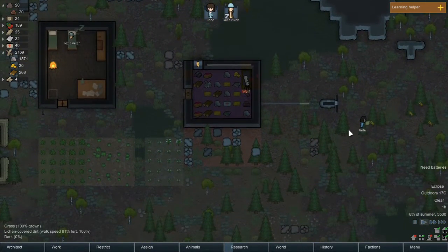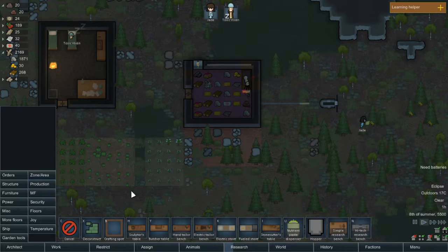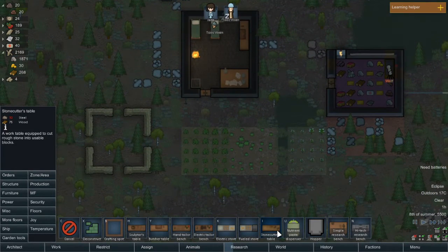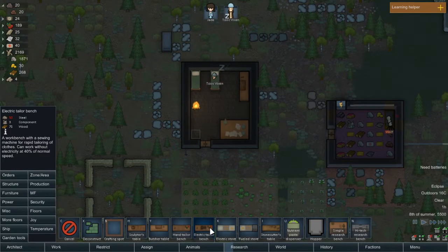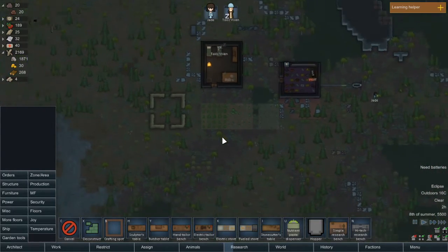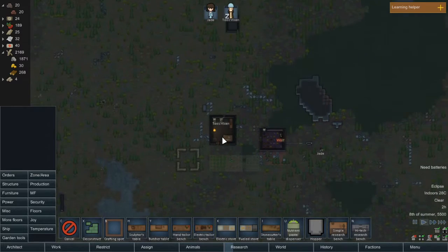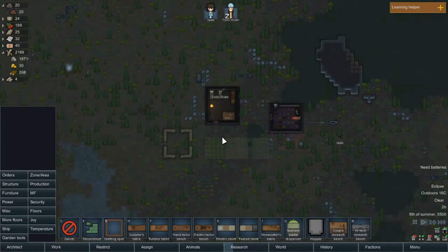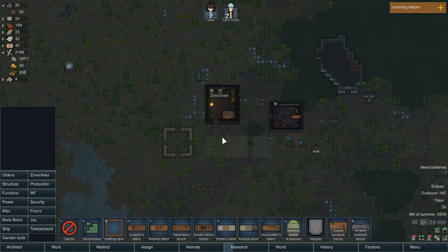Let's see what we can construct. I think it is high time — here we go, we can put a stone cutters table. We've got an electric tailor bench which I really need, because I think they're naked, aren't they? I'm going to have to construct another building somewhere. Choices, choices.